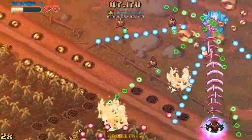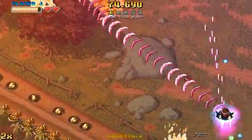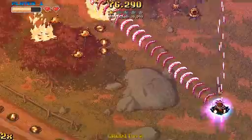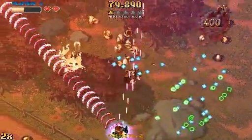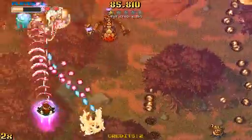Next thing to do is this group of Martians on the right where I'll kill them for their gold to make sure I keep my combo going for a good long time. I'm shooting at that tree in the middle where that group of saucers is going to come out. Make sure they shoot off to the right so I can duck underneath them to grab the gold like I did.